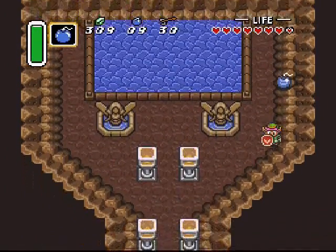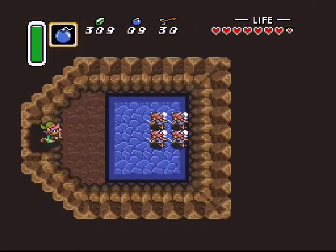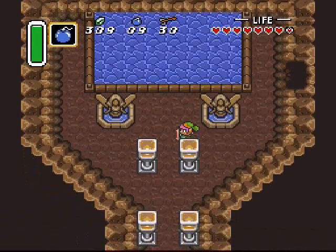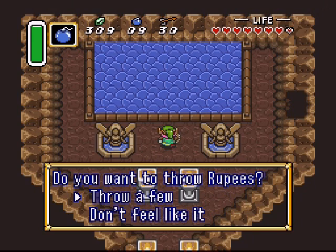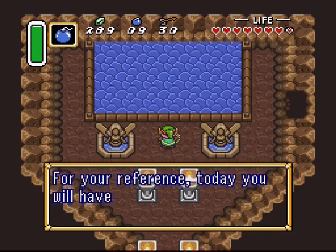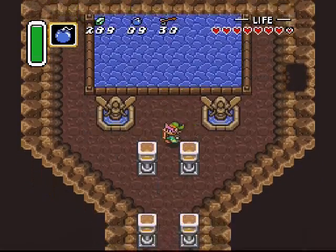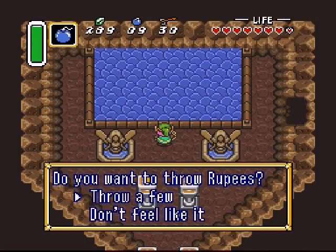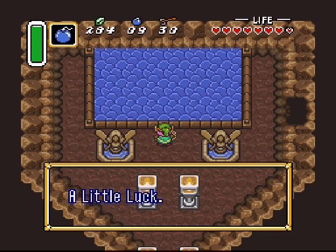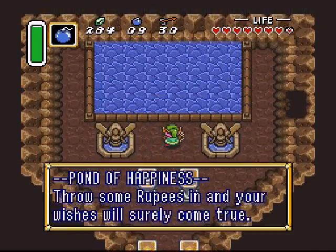So what you want to do here is you want to throw 100 rupees into that pond, but while you are just throwing rupees in a bit at a time, it's going to say: you're in big trouble today, or you're going to have a little luck, or you're going to have great luck. Those tell you what your item drops are going to be like for the next bunch of enemies that you kill. So it'll rig the odds of getting good item drops in your favor, or rig the odds against you — it could even be that you'll make it so that they don't drop any items at all.